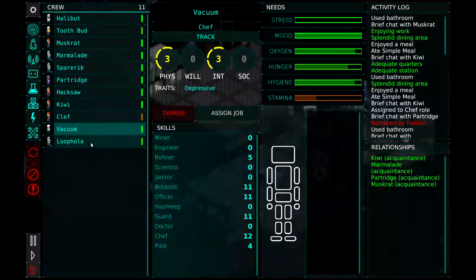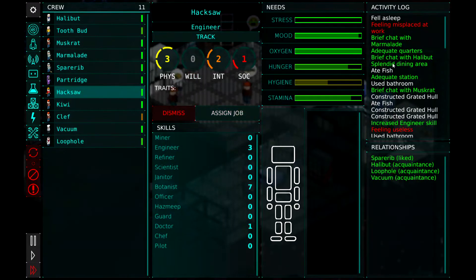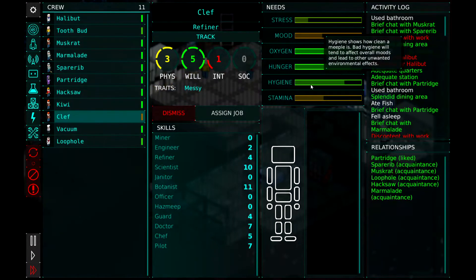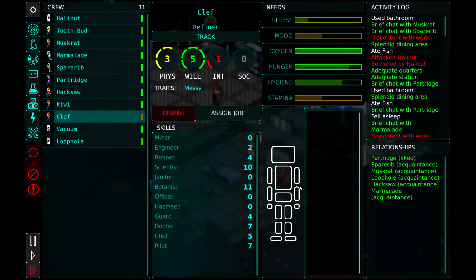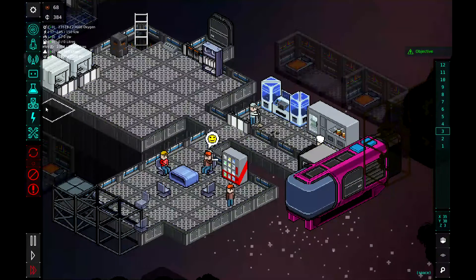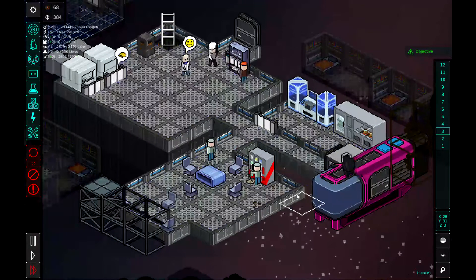So let's switch Loophole back to doctor. Hacksaw is feeling misplaced at work. We could also get our botany going here soon. Since we got the chef, we could start growing some vegetables and make the mid-tier fine meals, which take two fish and one vegetable. So maybe we'll put some botany along this back wall and get a botanist going.